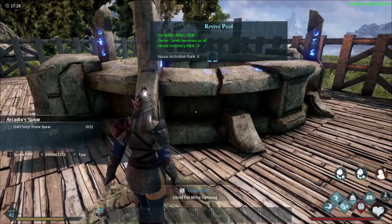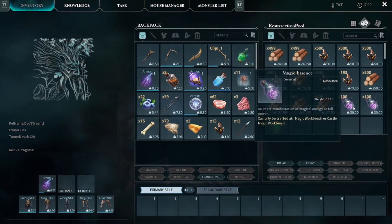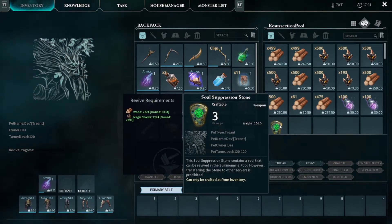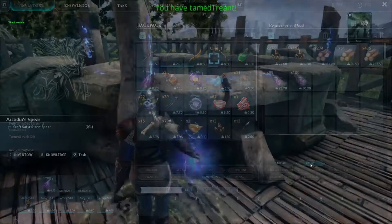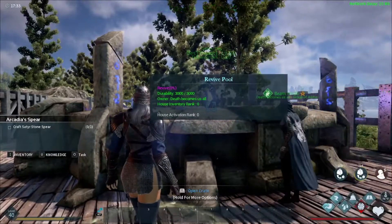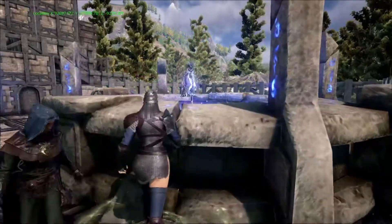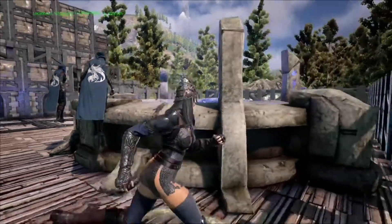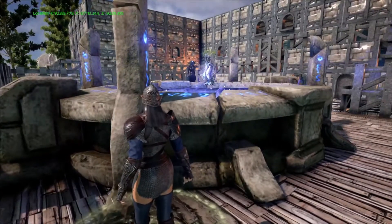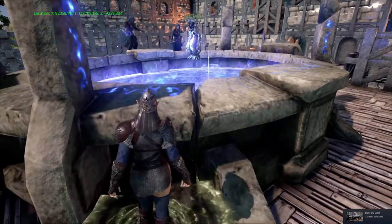Now that we've collected 2,220 wood, 2,220 magic shards, and 200 magic essences, and put them in the pool along with our soul suppression stone that has our Trent in it, we're going to click Revive. I saw him come up and disappear — he's right there! If you hit Delete it'll clear your HUD so it's not in the way.